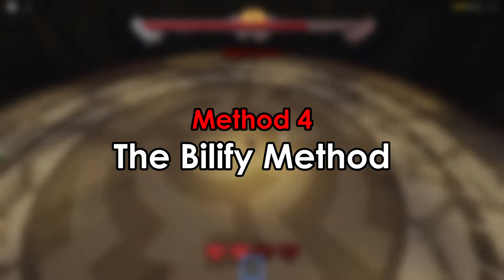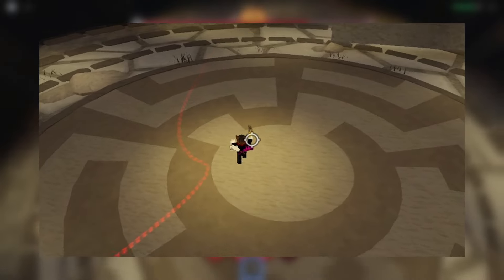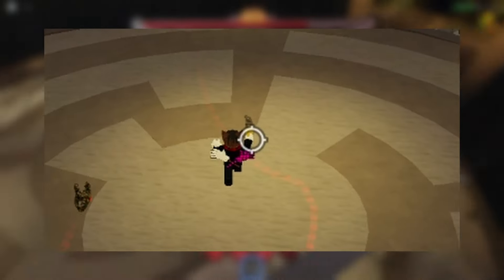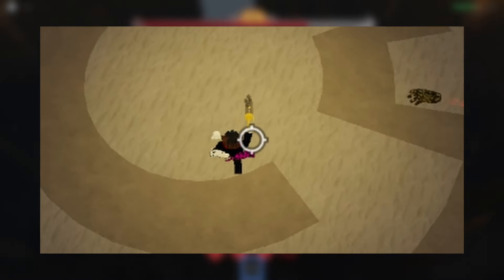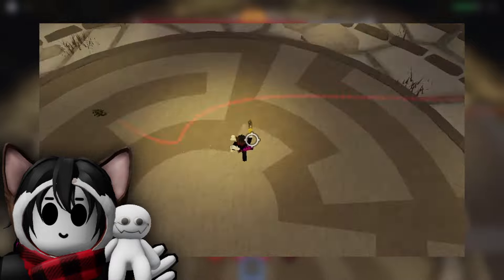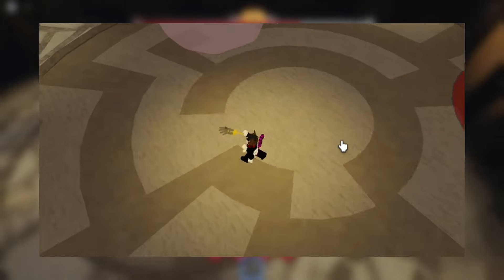Credits to Billify for this. Essentially what you want to do here is similar to the previous method, but instead of turning only 90 degrees, you turn 180 degrees and slap when the track is behind you. In other words, you want to hold S the entire time while turning your camera behind you. When the track is in a comfortable position, that's when you slap it. I've tried this method and I know a lot of people who do it, but it's just not for me. From the looks of it, however, it's pretty decent, so I'd recommend trying it out.